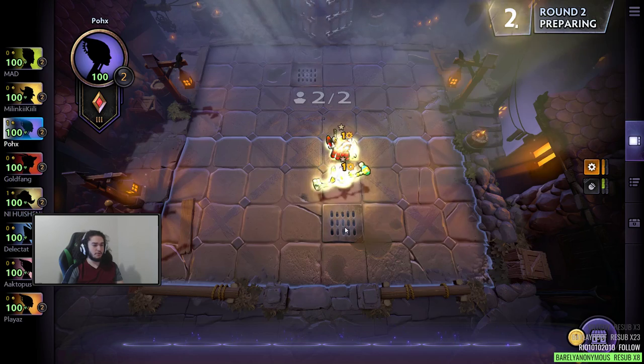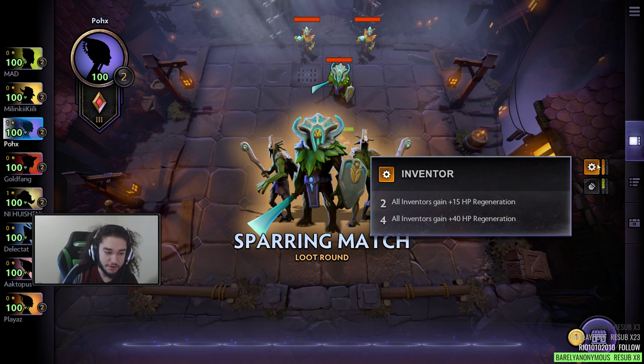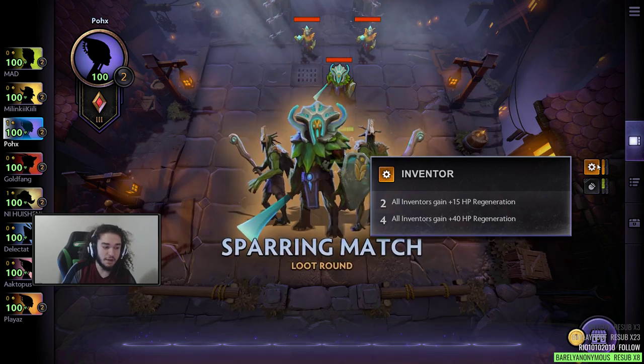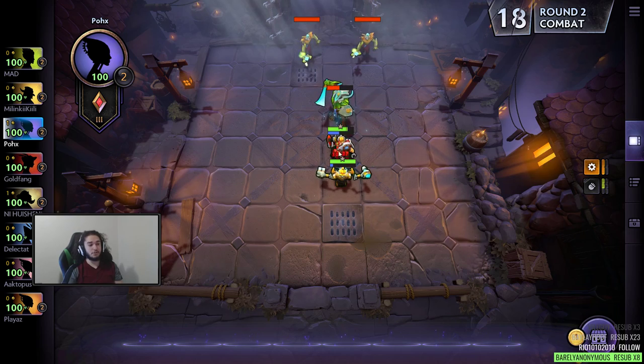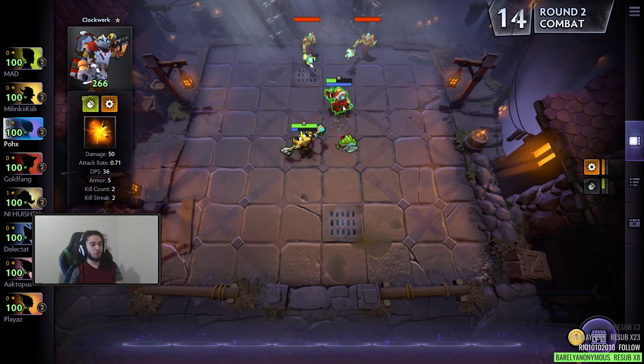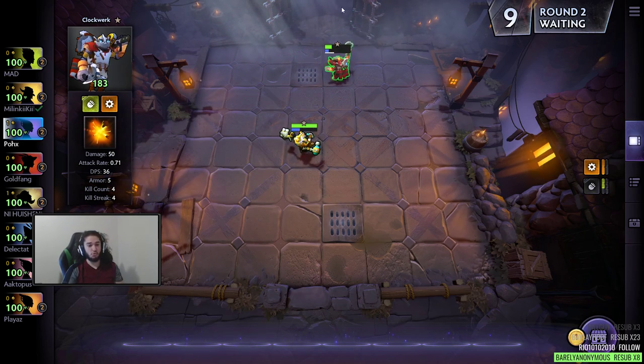Actually, they do get the two-part Inventor bonus, which is all Inventors gain 15 HP regen, and then a four-part would be 40 HP regen. Now, you cannot use the exact same unit for stacking a buff — meaning if I have two Clockworks, you do not get the benefit of Inventor and Scrappy because it only counts one.